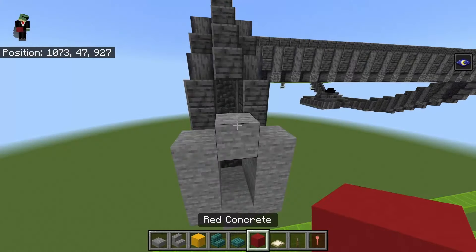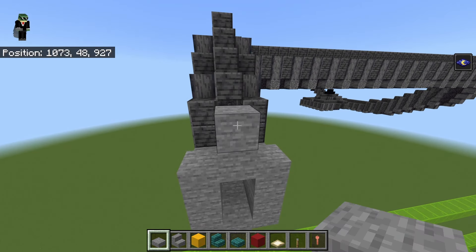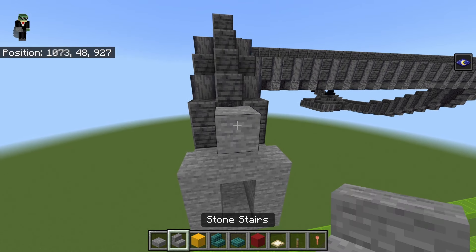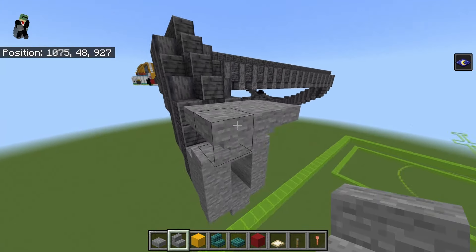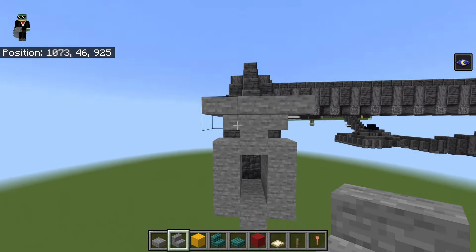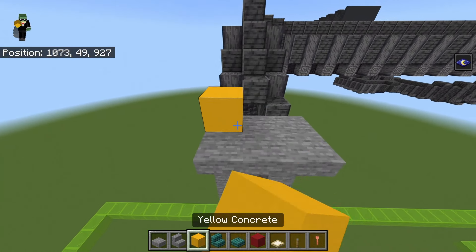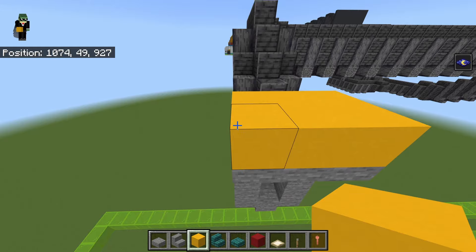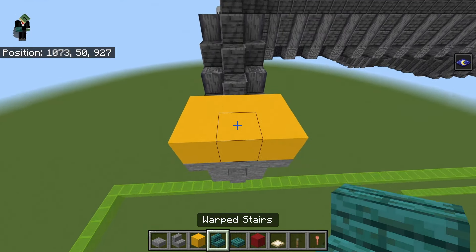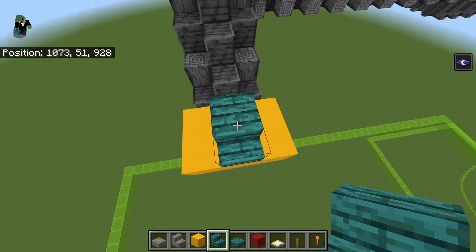On top of the top stone block, place another stone block and then wrap it on at least three sides with upside-down stone stairs. On top of that, place a three-by-two of yellow concrete. On top of the middle yellow concrete, place warped stairs: on the front middle facing forward, and on the back middle facing back.